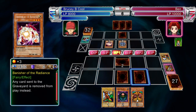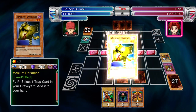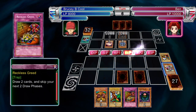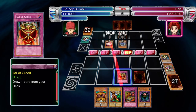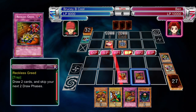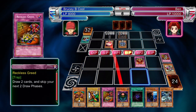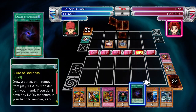So you get the point - try to have a deck which doesn't rely on special summoning against him. He's also got Banisher of the Radiance, my mistake on the name, where whatever card gets destroyed just gets removed from play instead of ending up in the graveyard. He also has a Dimensional Prison which, when you attack, activates the trap card and the monster is removed from play. So again, a bit of removal in there.